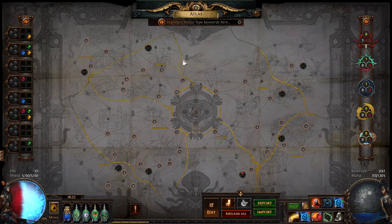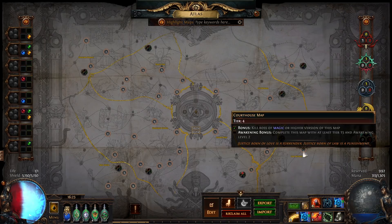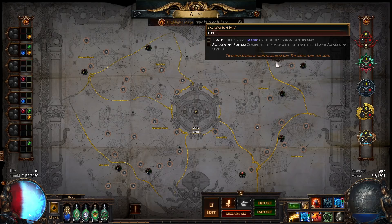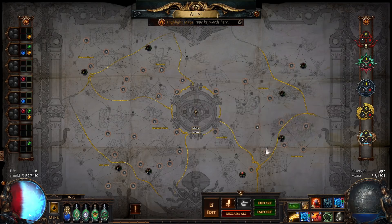Once you get to the corner regions, you want to run maps there until the conqueror appears. You'll need to run three maps, then do the citadel, and get the watchstone. It's somewhat RNG which corner you reach first, but the quickest path is through Lookout and Summit to the top right, through Colonnade and Sunken City to the bottom left, and through Glacier then either Underground Sea/Excavation or Mausoleum/Ashen Wood to the other corners.